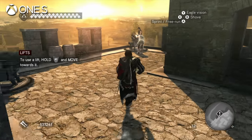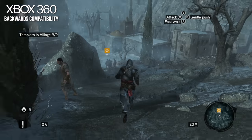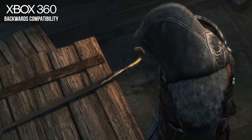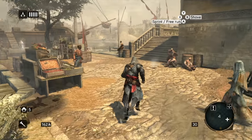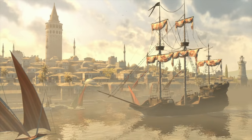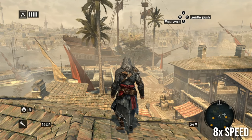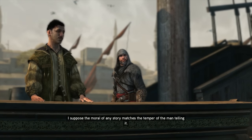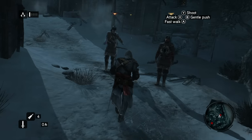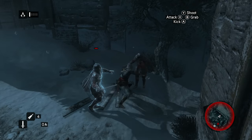Brotherhood shows some improvements, particularly in character faces, but is otherwise quite similar. Revelations, on the other hand, is a mature-looking late-generation PS3/360 game, with much more realistic lighting and geometry-rich environments. The city of Constantinople is bathed in smoke, fog, and haze, with great weather effects including a reasonable approximation of cloud shadows. Character rendering took another big step here, with a particularly realistic portrayal of skin for the time. It was a technical gem, only let down by poor performance on consoles, although the two prior games weren't very stable either.